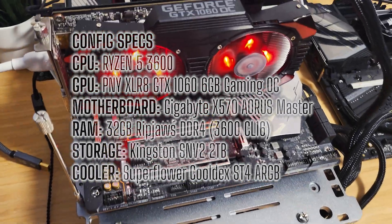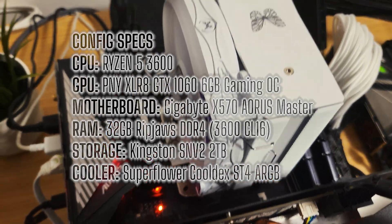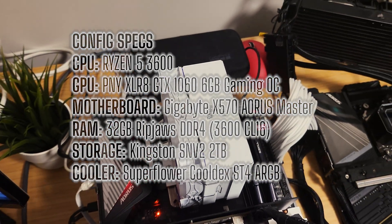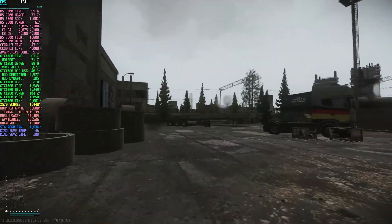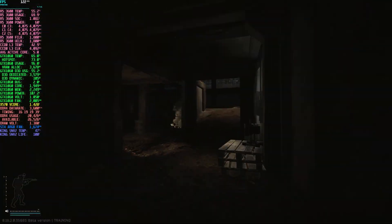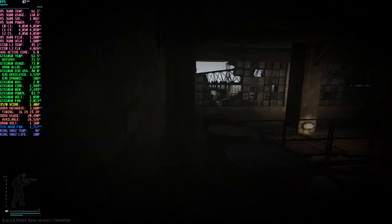To test BSG's claims of improved performance on lower end PCs, I used a Ryzen 5 3600 paired with a GTX 1060 6GB. I ran my usual test routes on both customs and streets in offline mode with no AI and online mode, and also did scav raids to get a broader picture of how the game runs on the new patch.